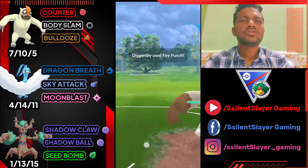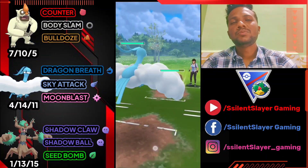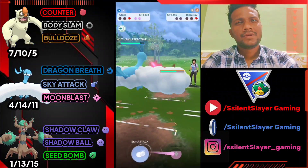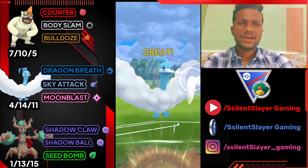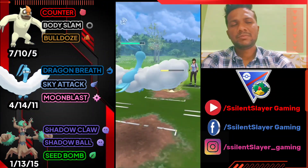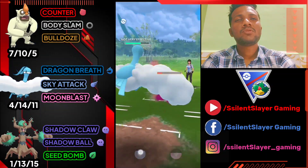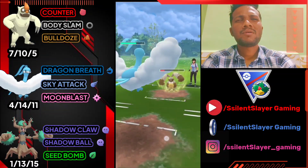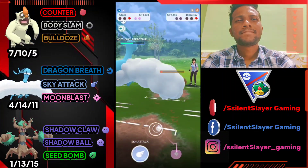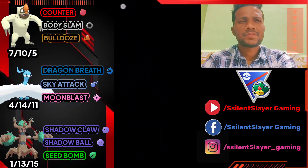Not shielding any charge moves — let's see how much Fire Punch does. Opponent should surrender but I don't know why he's still playing. Got the Sky Attack — using Sky Attack since he has no shields left, he has no chances to win. Not using another Sky Attack, farming down his health with Dragon Breath for a slow finish. GG for us.